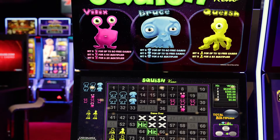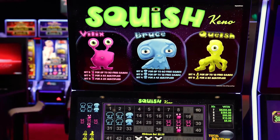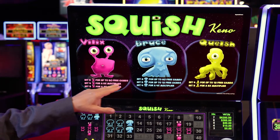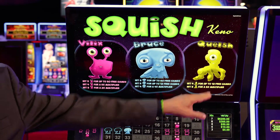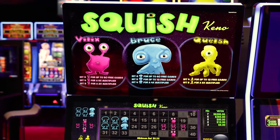One of the things we do is if you collect multiple multipliers they're going to multiply together times your win. So if you get a 5x here and a 4x here and a 3x here, you're going to have a 60x multiplier for a Kino game.